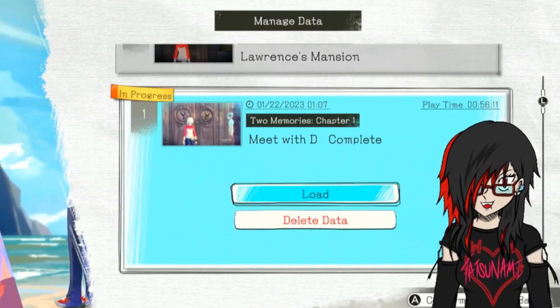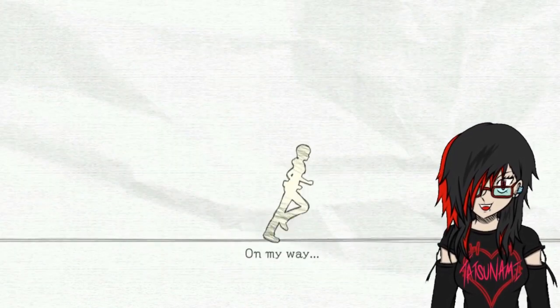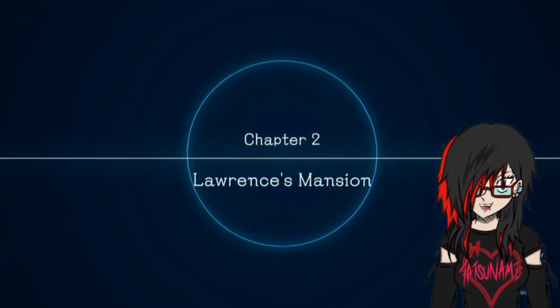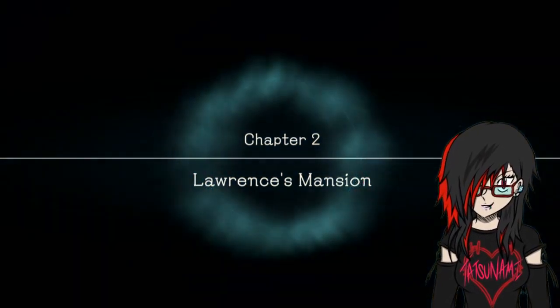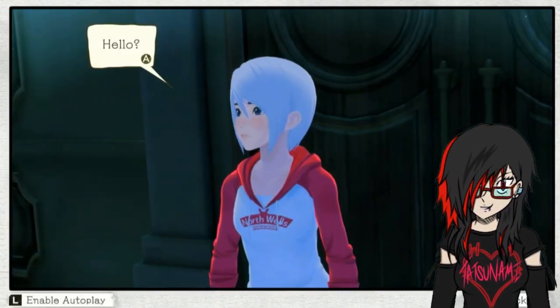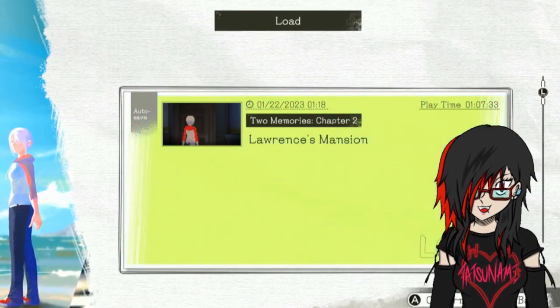Last time we met, we were up with Dee, and we looked through the mansion and headed into the piano room. We found one of the keys - I don't remember which one it was, but we're in chapter 2, Lawrence's Mansion. Is this the right save data? I think I have to reset then. Here we go, it's the autosave at the top, sorry. Okay, let's jump into it.